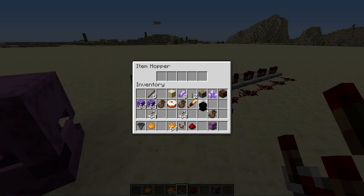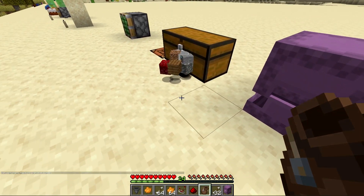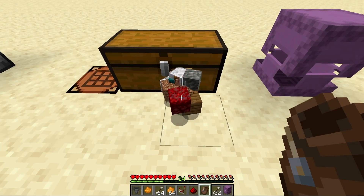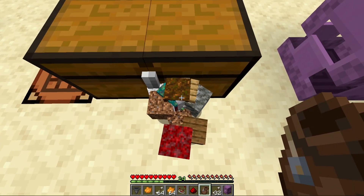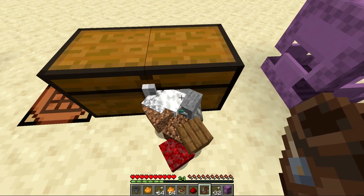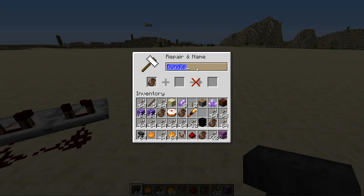Right-clicking a bundle with a whole bunch of stuff sends everything flying out, which is a way to quickly unload items into a hopper or water stream. There's no real redstone way to unload them automatically. You can rename your bundles, but it doesn't let you stack more of them. If you try to pick up overstacked glitched items it only picks up one. Items with custom names will show those names when inside the bundle.